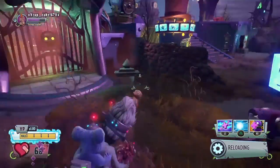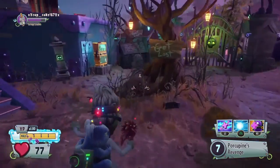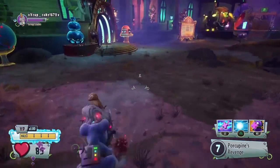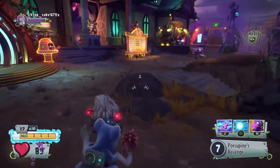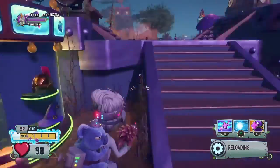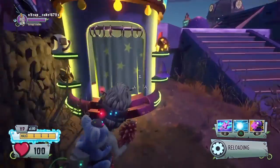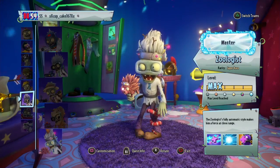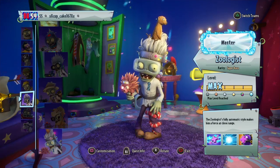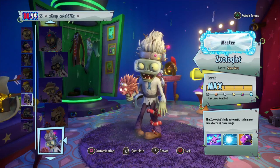The only bad thing about this character is the range — it's really close, like the Chemist. The damage up close is really good but you have to get into close range. I feel like his base damage should be at least 40 because right now I don't think you can kill a Torchwood with him without a full clip. If he has a Leaf Shield you need three clips. That's why he comes in at number 6.